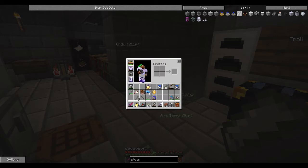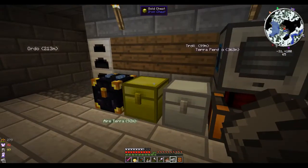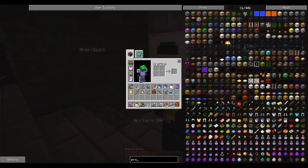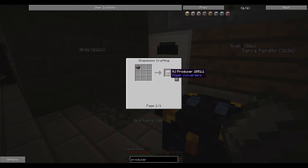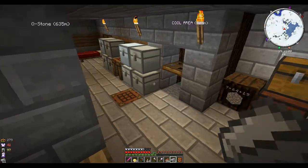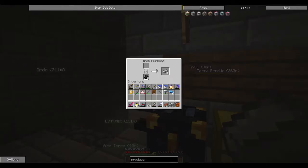We'll have about four steam dynamos hanging off the side. I really want to get some power going and I don't want to go the IC2 route - it seems slow to me. The Power Converters mod is on this pack, so we can take MJ and turn it into RF or EU. That means we can power all our IC2 machines using this system.